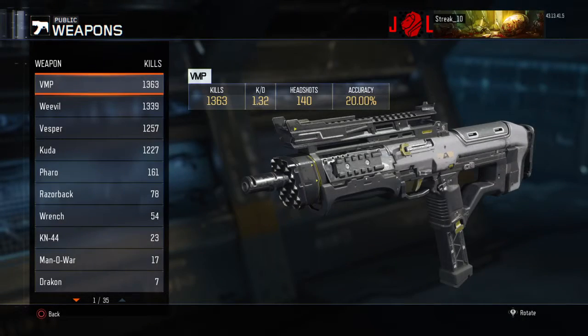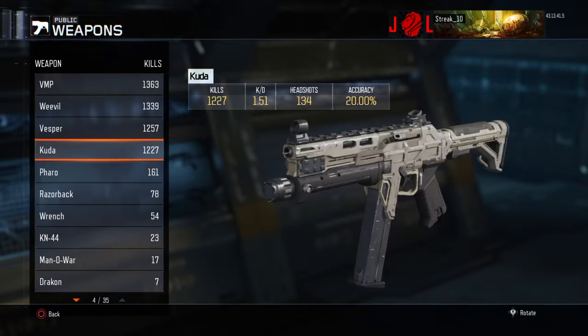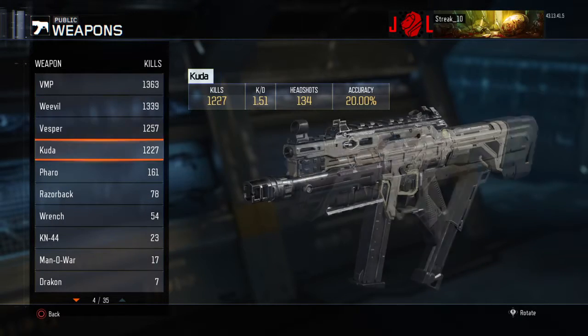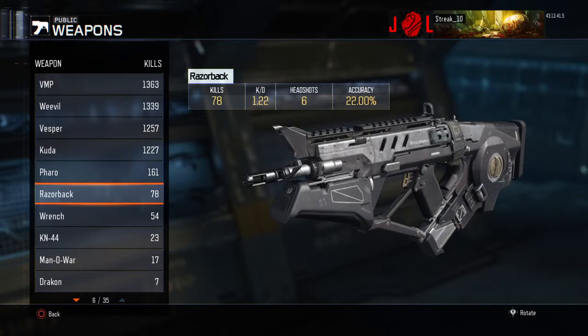Let's see here. Most kills: VMP, then Weevil 2nd, Vesper 3rd, Cuda 4th. Farrell is only 168 and Razorback is 5th — 6th — because I'm trying to get these two all gold. I've got VMP, Weevil, Vesper, Cuda to gold now, so I need to get the Farrell and Razorback to get the Diamond Camo.